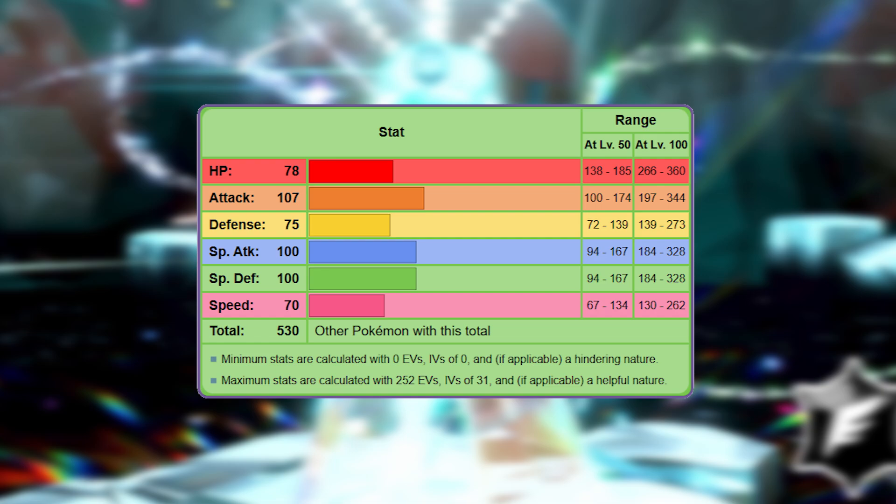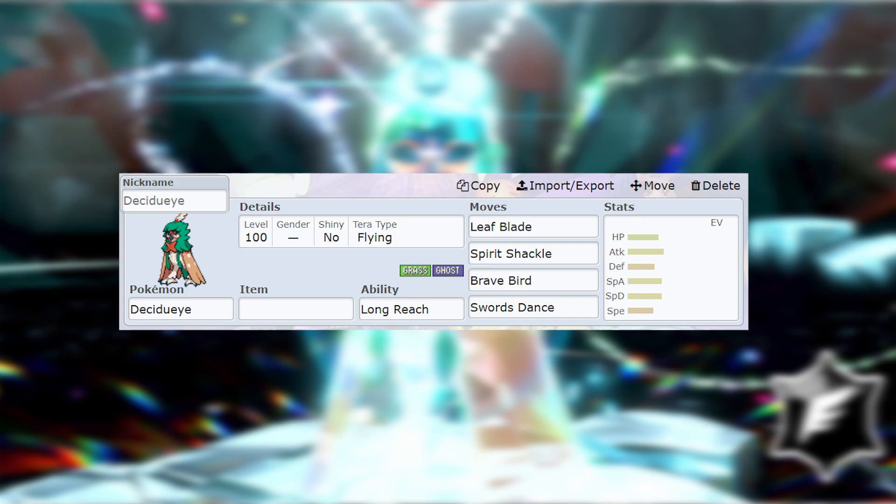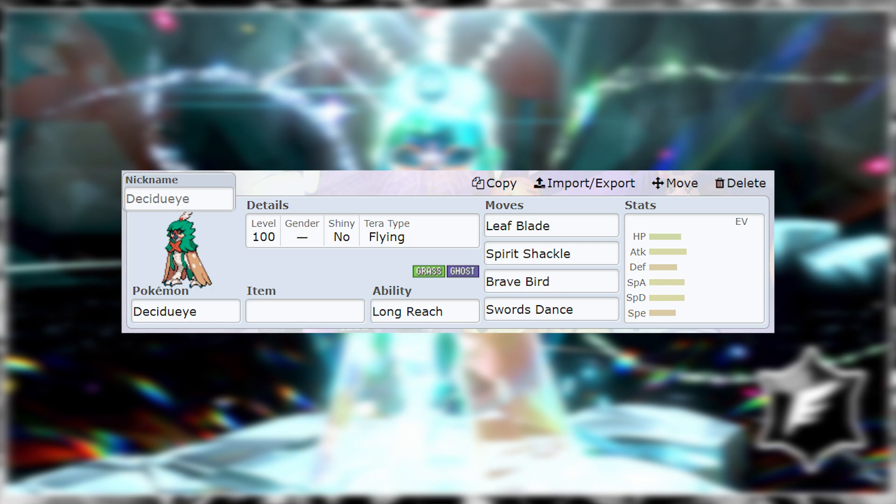In terms of moveset and what we're going to expect from Decidueye, it's a relatively average speed Pokémon. It's got a decent attack stat and decent special attack stat. It's going to be utilizing the Flying Terra Typing. Its ability isn't anything too much to worry about — Overgrow to boost its Grass moves, Long Reach to essentially hit around Iron Barbs and stuff. But its main move is going to be Spirit Shackle, not that impactful in a game where you can't switch. It's got things like Leaf Blade to hit physically as well, and we're probably going to see something like Brave Bird to take advantage of that Terra Typing. I'm thinking Brave Bird's going to make the most sense, and I'm envisioning this to be a physical attacker primarily.